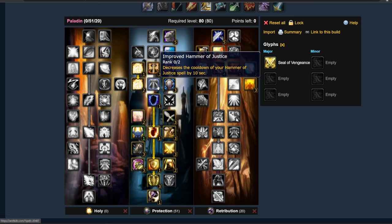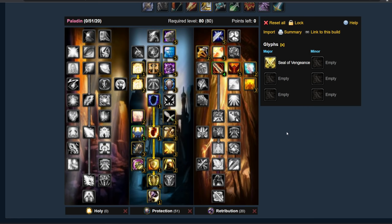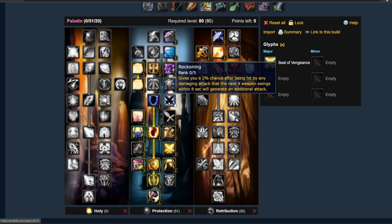So those are your talents — the general setup is 51 points in Protection to unlock Hammer of the Righteous, and 20 points in Retribution. How you spend those Retribution points depends on your raid, your situation. You have options: Vindication, Seal of Command, Conviction. Some people argue for spending points in Reckoning — I've personally never seen a reason to bother with it. I don't care about sustained threat, which is what Reckoning serves. I care about burst threat, doing as much threat as possible in the shortest time, and you'll do more damage critting than with Reckoning.